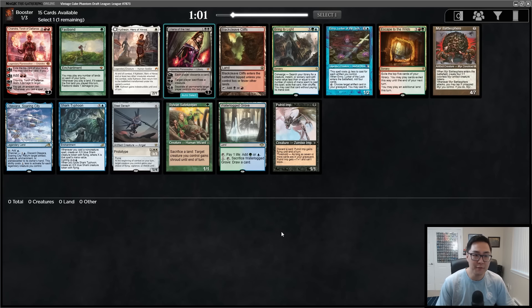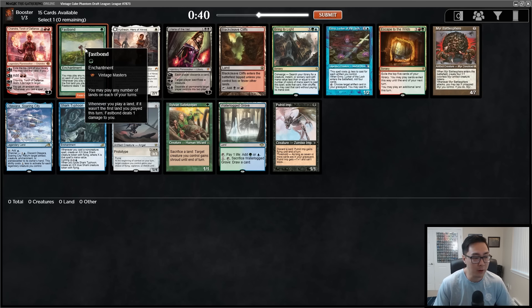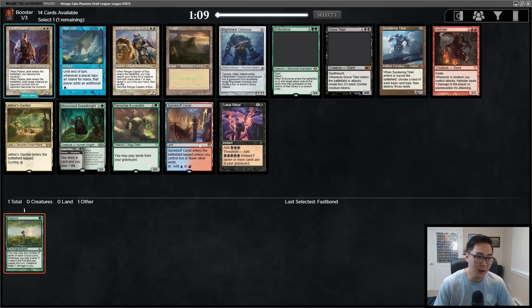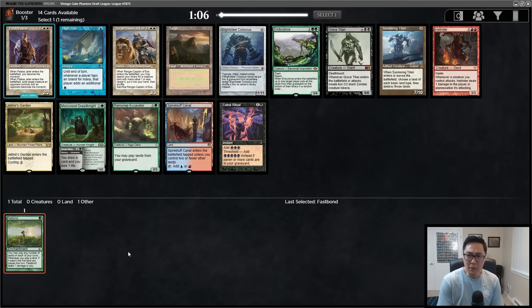Hello and welcome to another vintage cube draft video. We've opened a Fast Bond — I'm going to take it and hoping to do all the Fast Bond things and have a lot of fun. There are no pieces of power, and Fast Bond is basically widely considered to be the best green card in all of cube. The only other considerations are Chandra, Liliana, or Shark Typhoon, but I'm taking the Fast Bond.